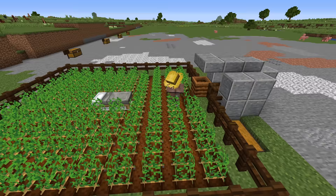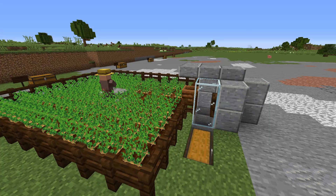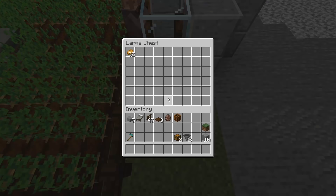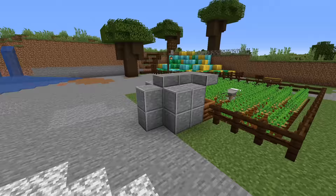During the day when the crops are full, the villager will start to farm them. At night the farmer will sleep, and during the day he will wake up and attempt to share his crops with the second villager. The crops will fall down between the two trap doors, get picked up by the hoppers, and end up in your chest. That is your villager-powered auto crop farm.